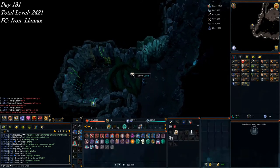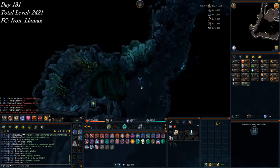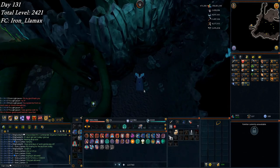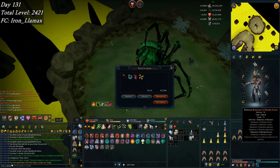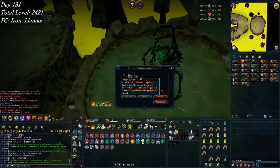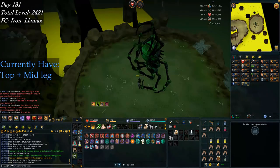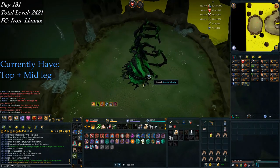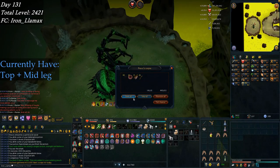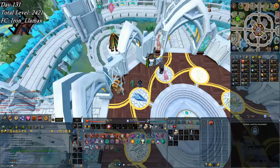Starting day 131 with tears of Guthix for the week - nice, 73k farming XP. And I realized that wearing the quest cape basically makes you a better farmer. First kill for the day, kill number two - feeling pretty good - number three, four - that darkness really starts to hurt at high enrage. It's 100 percent enrage right now.